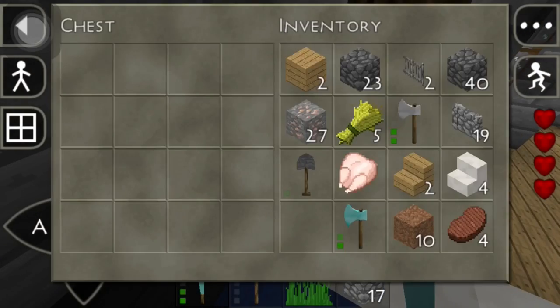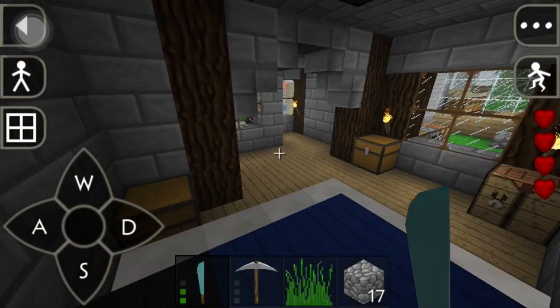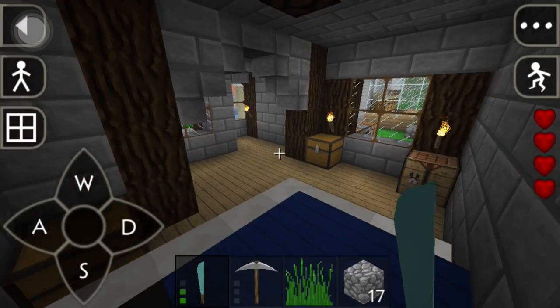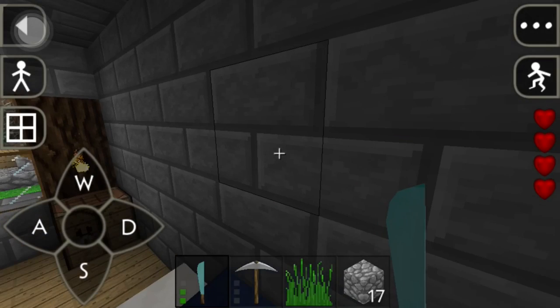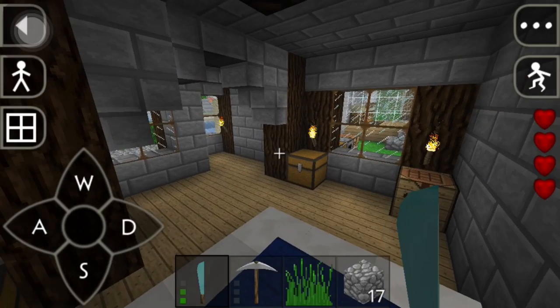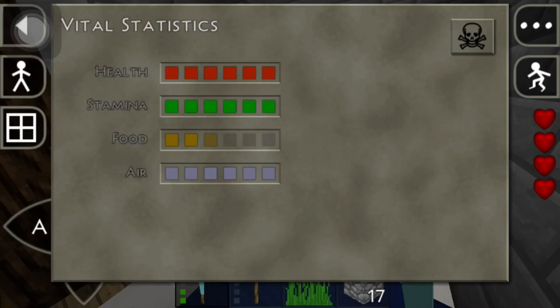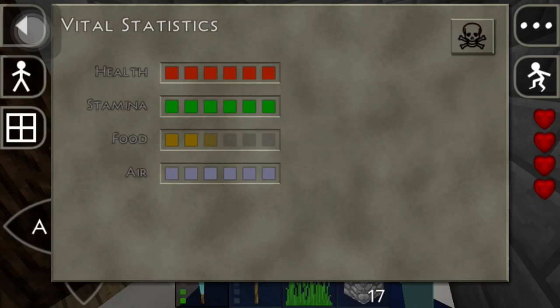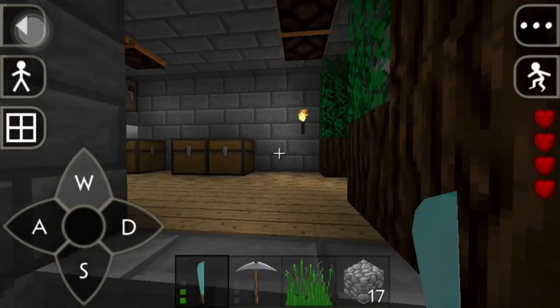If you have an Android device at home, download it. The way the animals attack each other, the armor — it's like you're invisible. I was fighting a tiger and I was standing there hitting him and I'm noticing my hearts weren't going down. None of my hearts went down until I hit this button and it shows you your armor. My armor started going down once my chest plate disappeared — that's when I started losing health. I can't wait for this update.